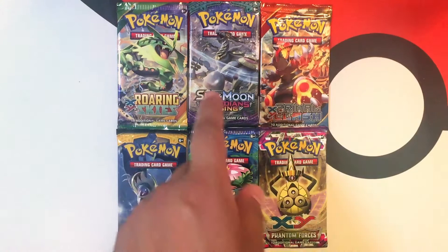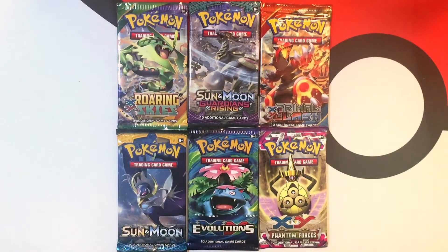It's going to go 1, 2, 3, 4, 5, and 6. We have a chance to open up a Roaring Skies, a Sun and Moon Guardian Rising, a Primal Clash, a Sun and Moon, XY Evolution, or an XY Phantom Force. So let's go ahead and see what we are going to get.